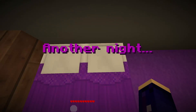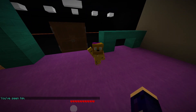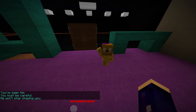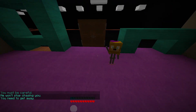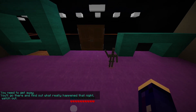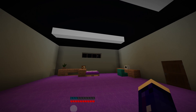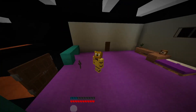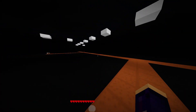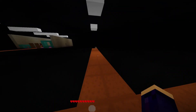Another night. Okay, so we got Five Nights at Freddy's. But we also... Oh. Okay. You've seen him. You must be careful. He won't stop chasing you. You need to get away. Alright. You'll go there and find out what really happened that night. Watch out. Alright. If they think that I am the animatronic, then that's good. Alright. Let's put all this back on him. And let's see what's out here. So what I was saying is this kind of looks like it's using sounds from like Five Nights at Candy's 3.